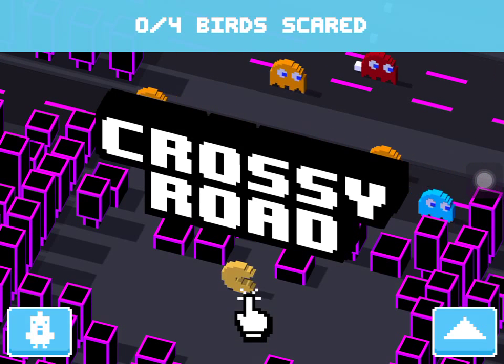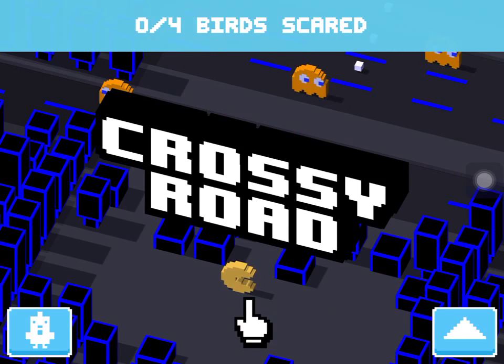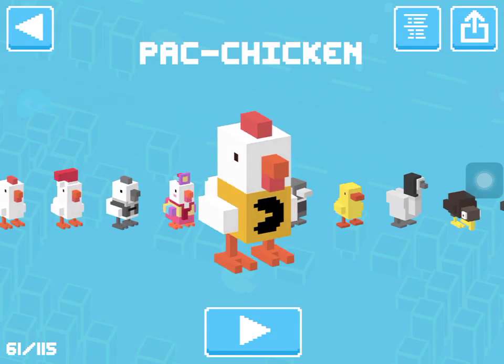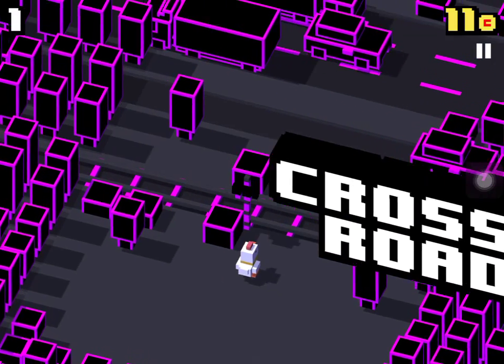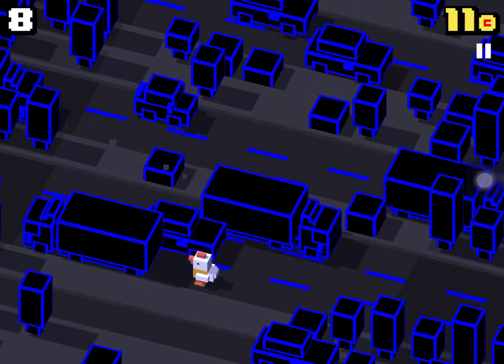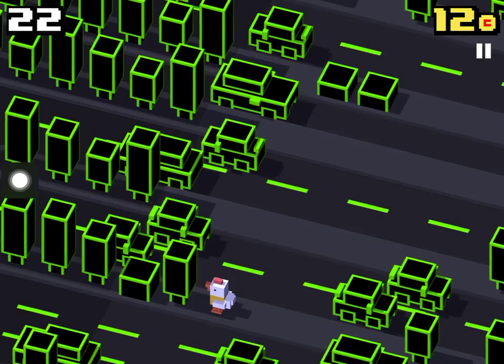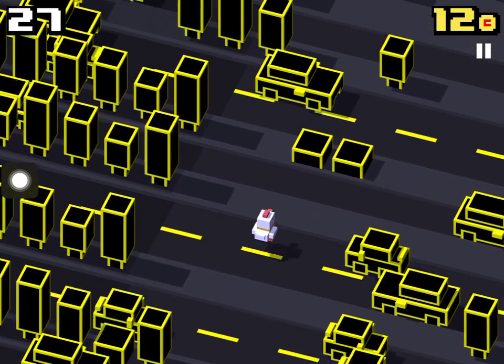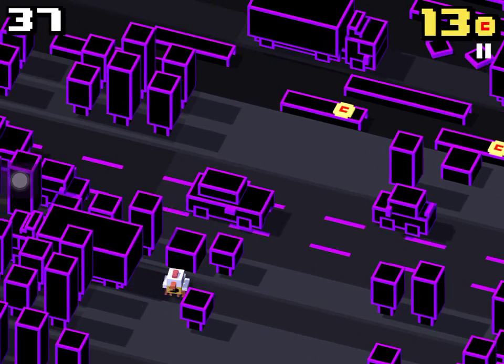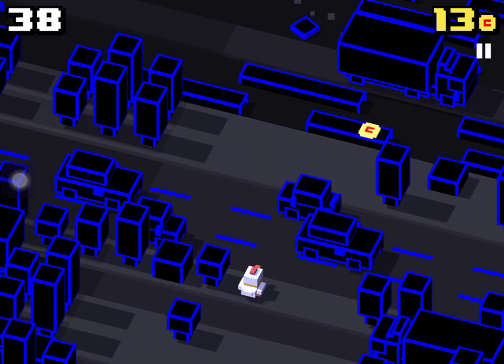So next I'm going to tell you how to get the characters. How to get the unnamed one — I forgot his name, but I remember how to get him. You have to play as the Pac-Chicken. There's a Pac-Man running around in the street — you just hit him, and then you will lose, but after that you'll get the character. If you know the name, please leave it in the comments.